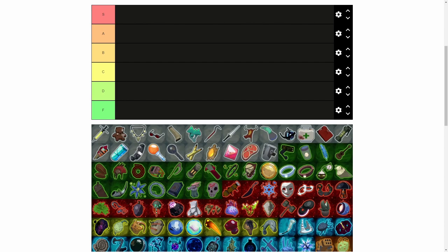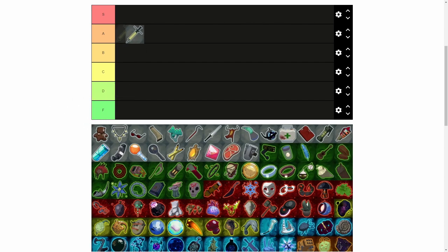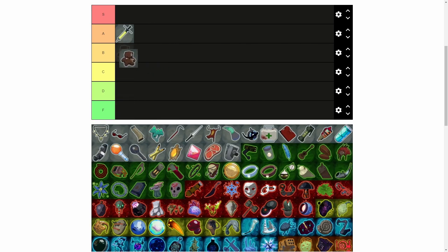Soldier Syringe — attack speed. Commando already has high attack speed, but even more attack speed means more DPS, so this is at least A rank. Tougher Times has a chance to completely negate damage you take; it's not completely random — the more you have, the higher the chance. This is solid for pretty much any character, so B rank minimum.